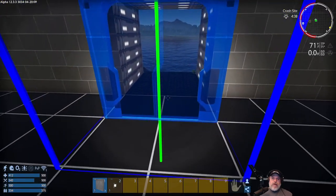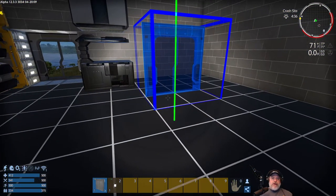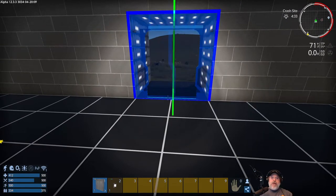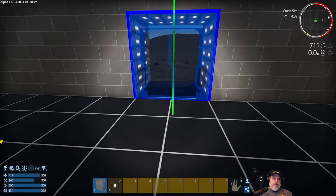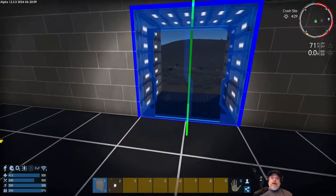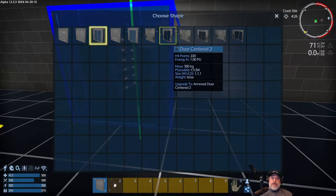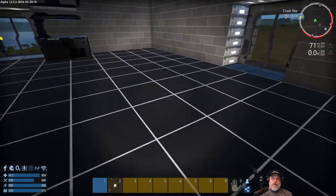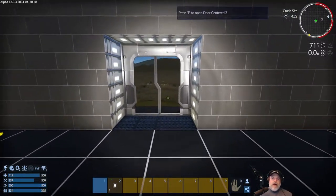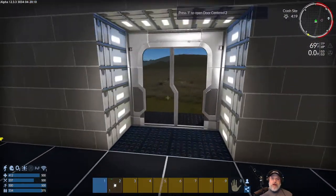Since we're on a breathable atmosphere planet, I'm going to choose this centered door — that puts the door right in the center. If you don't use a centered door, you have an entryway and have to decide which side the door goes on. I usually want the interior door flush with the wall so you get a little porch or entryway outside. These glass-centered doors are fine here because we're on a temperate, breathable atmosphere planet.